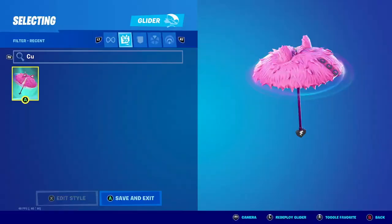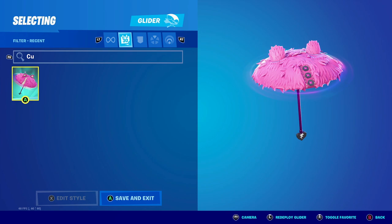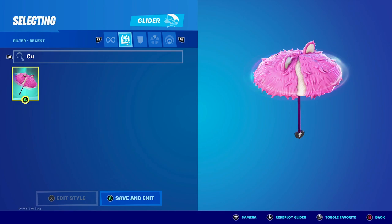What's up YouTube, welcome back to my channel. In today's video we're going to be looking at the Cuddly Cloud Cruiser. This glider was actually given to everybody for free who attended the Ariana Grande concert. Don't worry though, even if you did miss it, you do have another four chances to actually catch it.